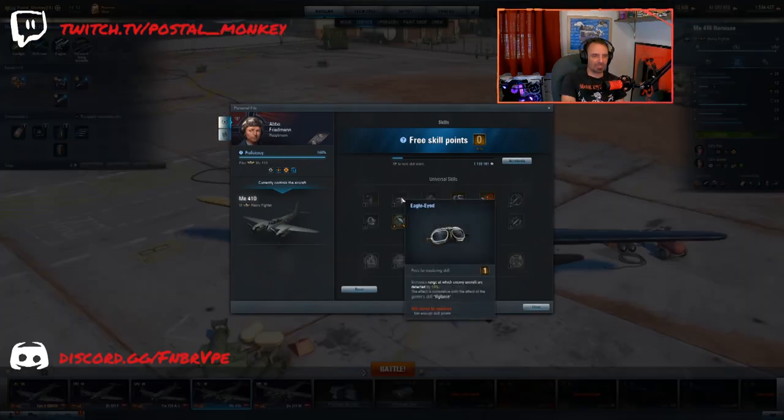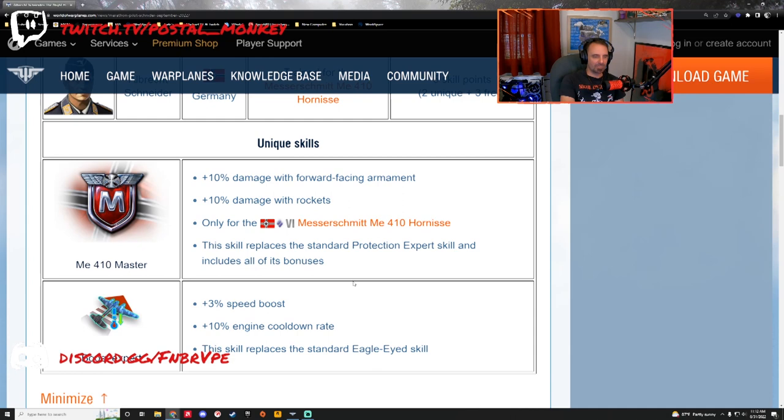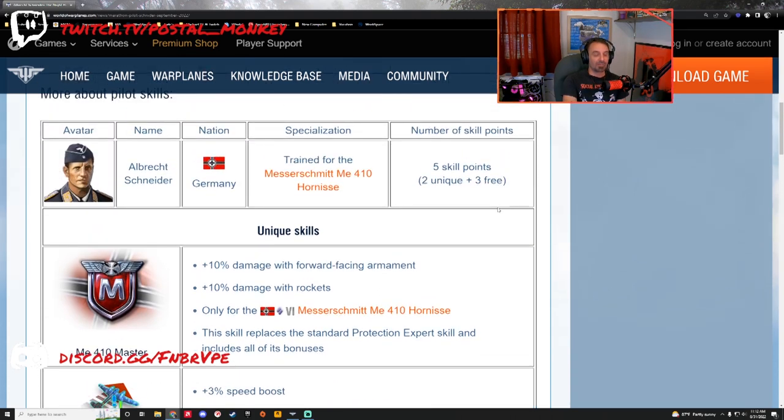Instead of having Eagle Eye, you get plus 3% speed boost and plus 10% engine cooldown rate. So you're really helping your overall impact with your speed ability. That's absolutely awesome in my opinion, and that'll allow a plane that's already very quick to be even faster. That's definitely the path I would be pushing down anyway with this plane — speed.